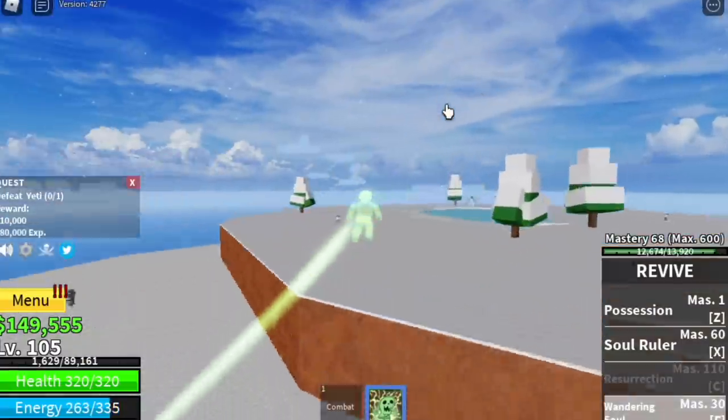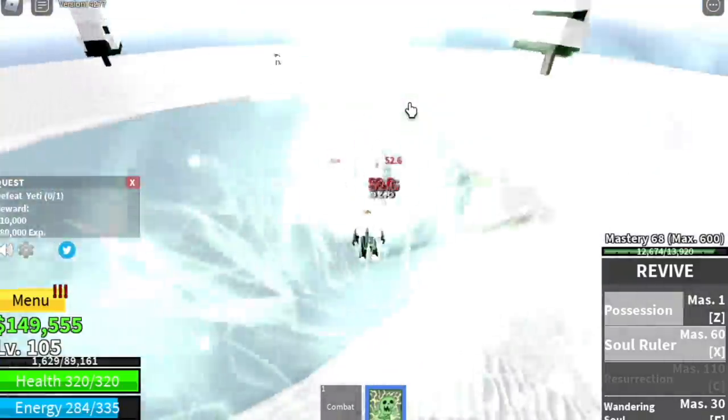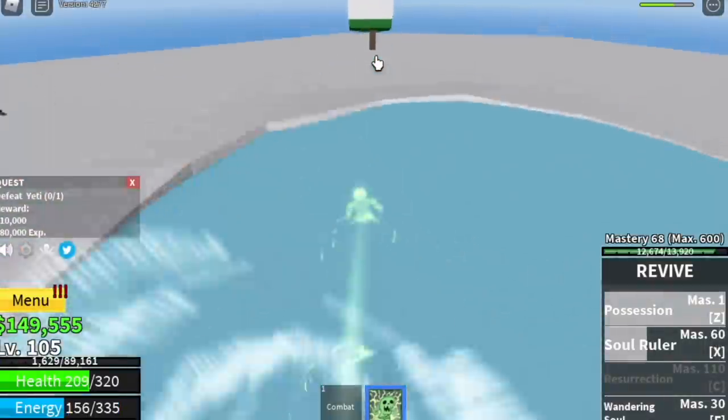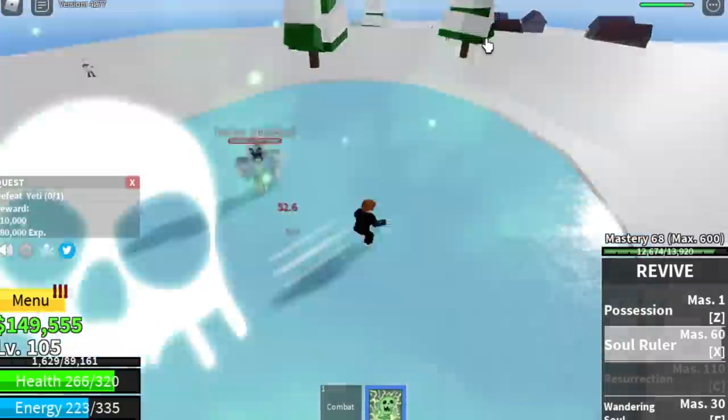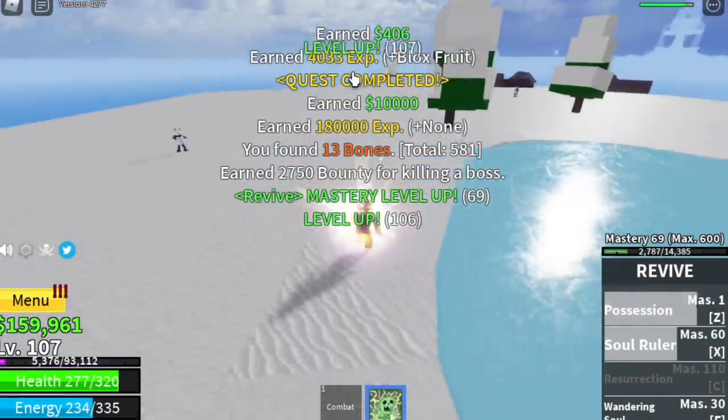At level 105, I want to start here with the Yeti — the mini boss in this island. It's easy to defeat. After that, you can go back to the Snow Bandits.